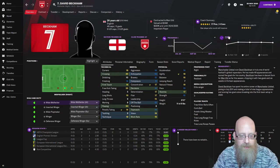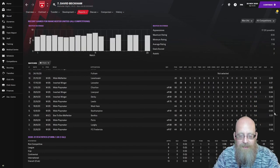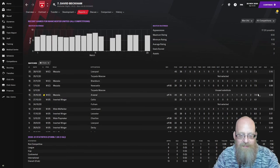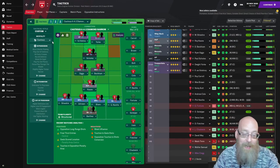Beckham doesn't play badly in most positions, so it's no surprise he performs here. He played as a wide playmaker but wasn't quite consistent enough in that role, then moved to inverted winger which worked better. But playing as a mezzala for those last four matches shows very solid, continual form in a role not necessarily considered his primary one.